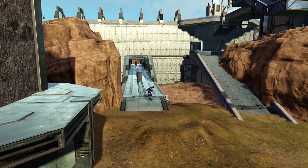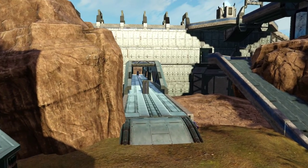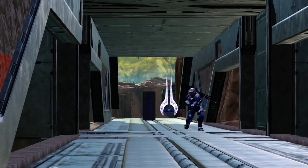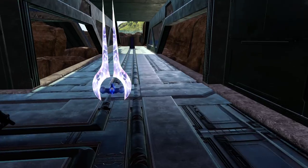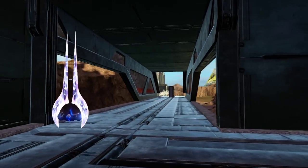Dropping down to the front of the base, we'll now go through the sword hallway. There isn't very much cover in here, so you don't want to get stuck in the middle of it without a long range weapon. This is the shortest path between the two bases, so I wanted to make sure it was a little bit of a gamble if you decided to go through there. As you can see, the sword spawns here, and if you stay inside with it, the sword can be a very valuable asset.